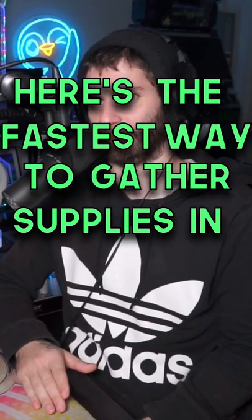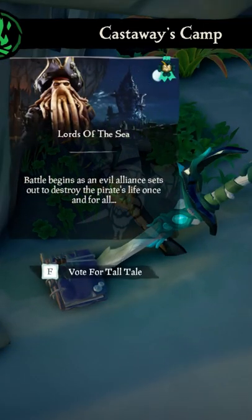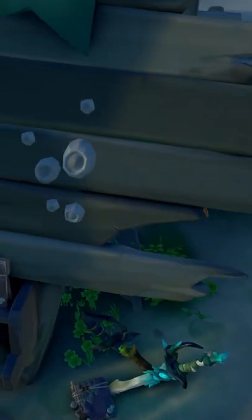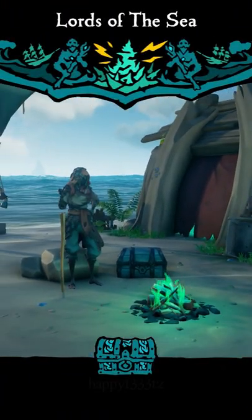Here's the fastest way to gather supplies in Sea of Thieves. Go to Calypso at any outpost and start the fifth tall tale, Lords of the Sea. You can only gain access to this by completing the other four tall tales before this, so make sure to knock those out if you haven't done so already.